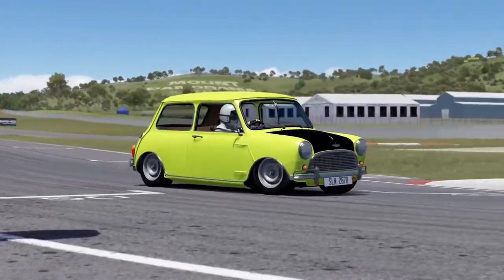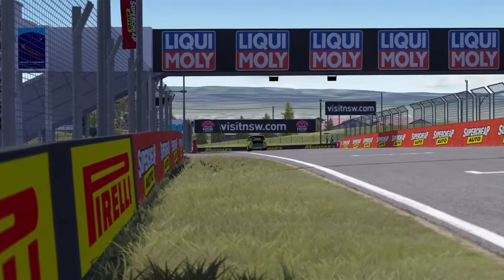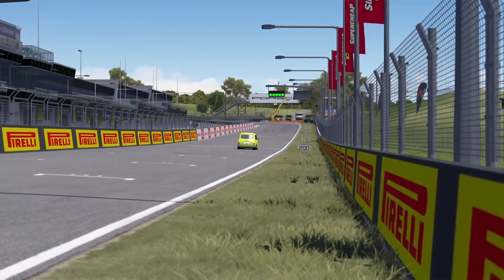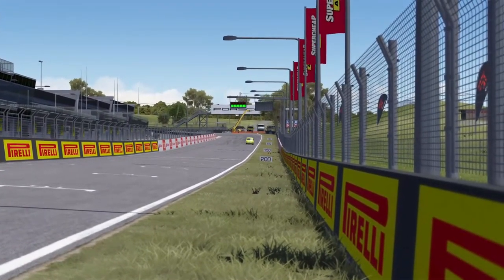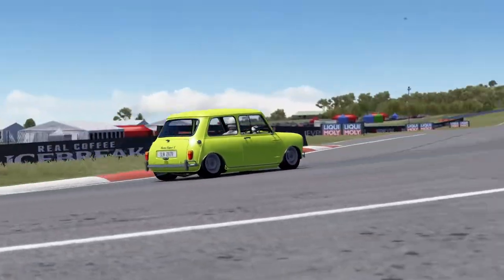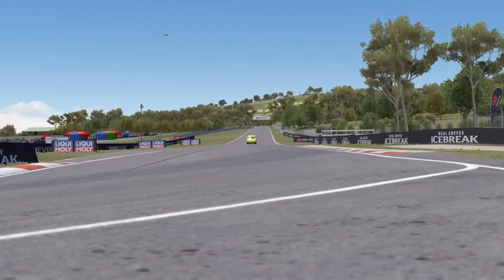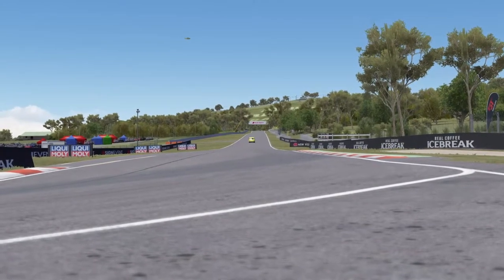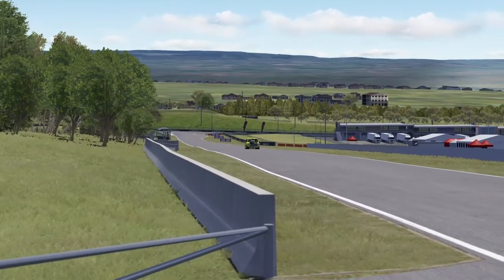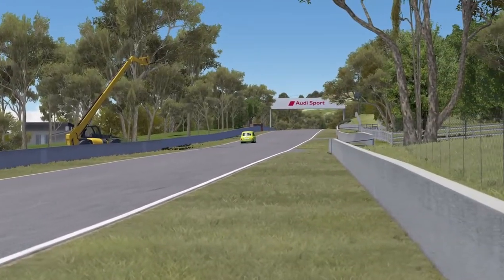Here we go — fastest lap in the 1966 Mini Cooper S. We're going to have a lot of time to talk throughout this lap, because I know how quick this car is and unfortunately we will not be breaking any land speed records today. The biggest thing with this car is trying to keep momentum. The minute you apply too much brake or come off the throttle for too long, you're wasting so much time getting the car back up to speed. Keep the throttle pinned, hold on as much as you can, and use as much of the track as possible.